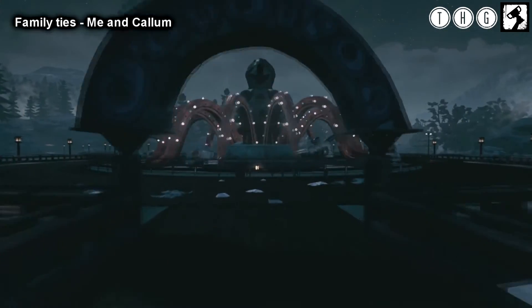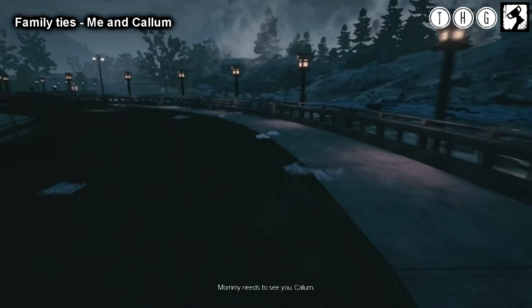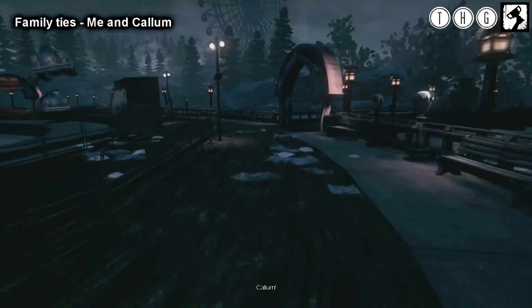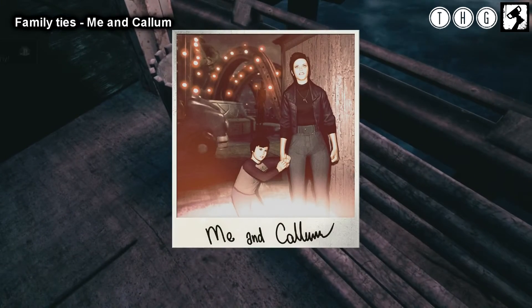The next trophy we're going to unlock is Family Ties, and this is also another missable trophy. We can find it by heading to the Octopus Ride, turning right at the main entrance, and picking up the Polaroid sitting on the bench, where we'll find a picture entitled Me and Callum.